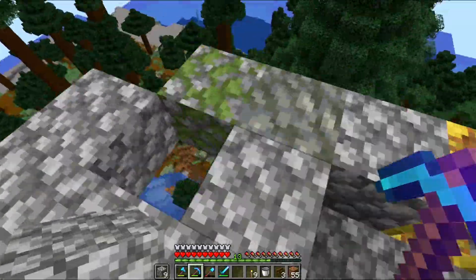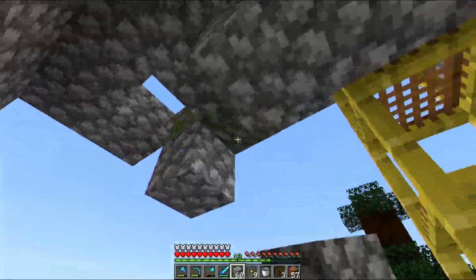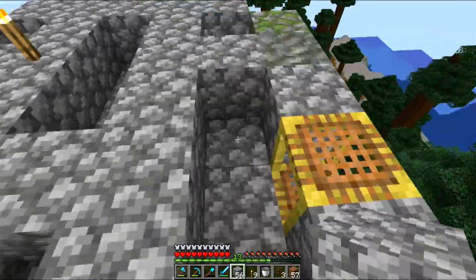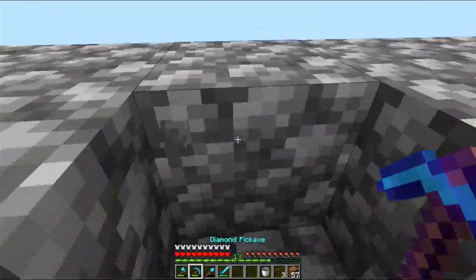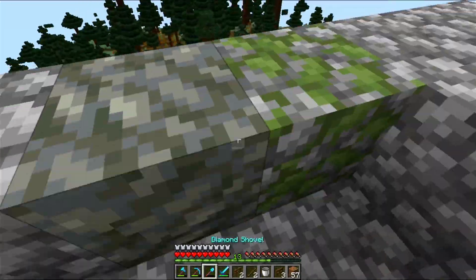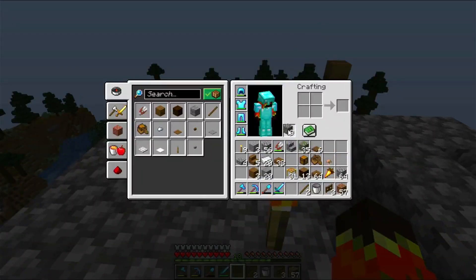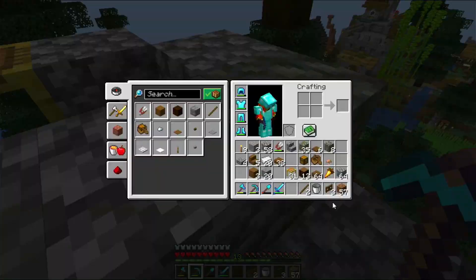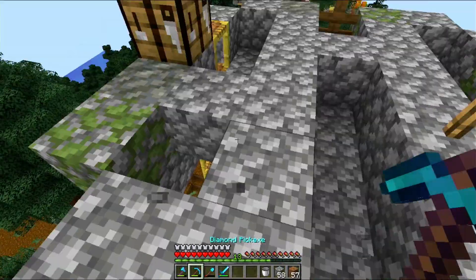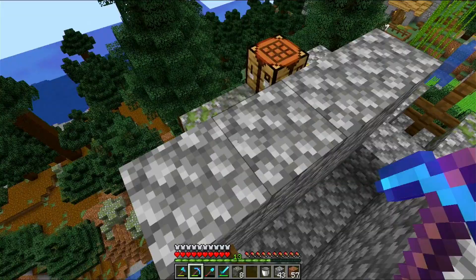So I instead went for another one, which I believe is by Voltrox — I will leave a reference video down below. It's a modified version, not the original one. I tweaked it a little bit to my liking. In particular, I wanted to compress the three chambers where the villagers stand — the three wide, three long spaces — into basically a square to fit it into a tower, rather than having it all outside.